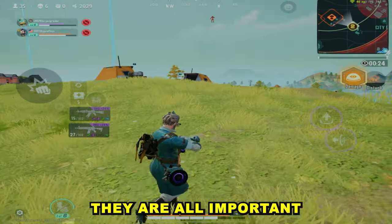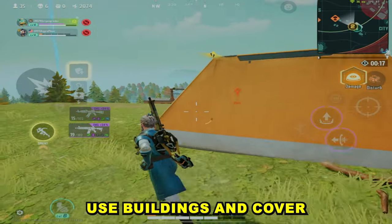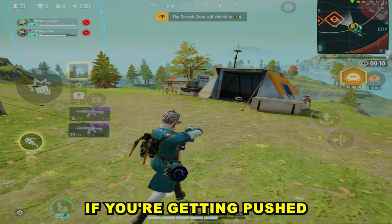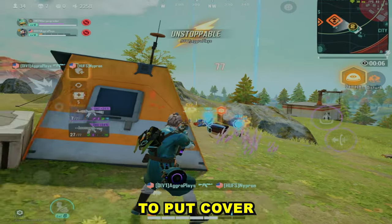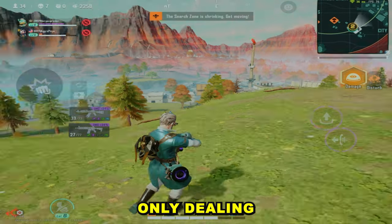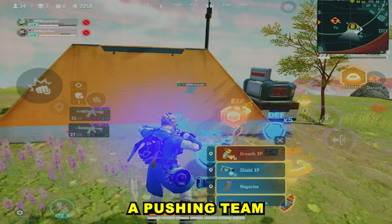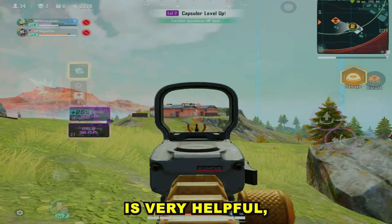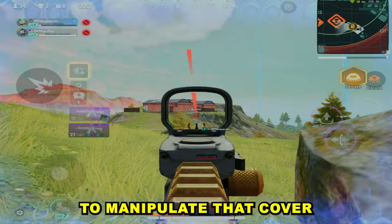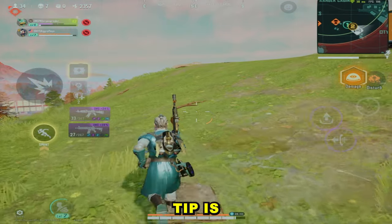These are in no specific order — they are all important in their own right. Starting off with tip five: use buildings and cover to always split your sight lines between teammates for your advantage. What this means is if you're getting pushed by multiple people, you want to use cover to put cover in between you and the enemy, so that you're only dealing with a one-on-one engagement. Using cover to split a pushing team into different one-on-one fights is very helpful, especially when you are soloing or solo squatting.